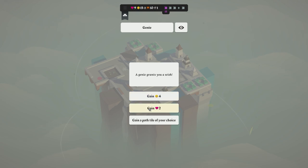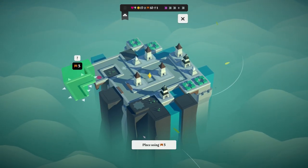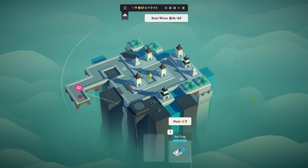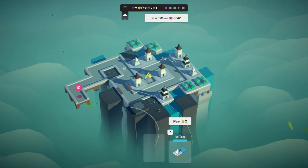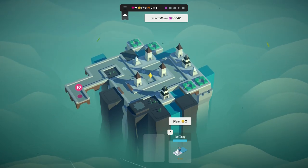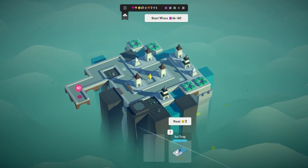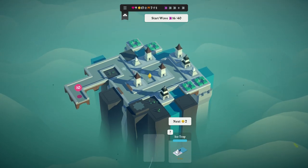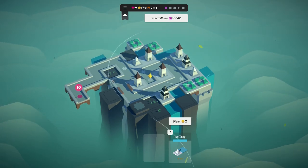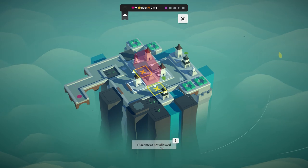A genie grants you a wish: gain gold, gain two health, or gain a path tile of your choice. I'm going to gain the gold. There's a path tile that would require three bridges, as it's building off to the left-hand side. We also have an ice trap. An ice trap there might sound good but nothing's getting shot around that area — it might be slowed down but nothing's getting shot. Whereas placing it further up near the cannon might be better.